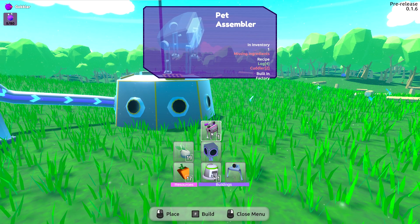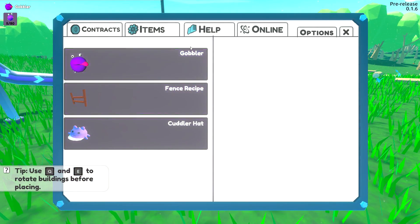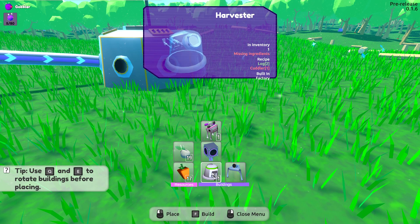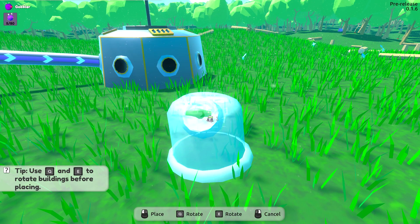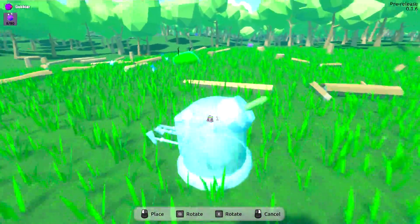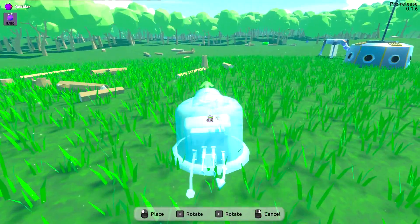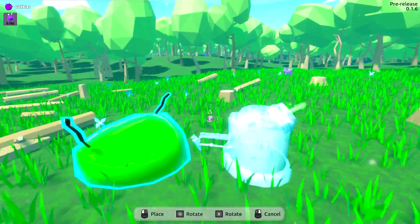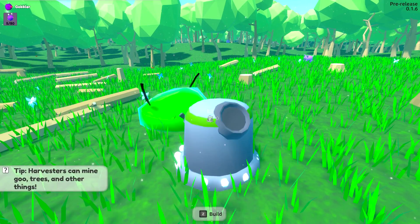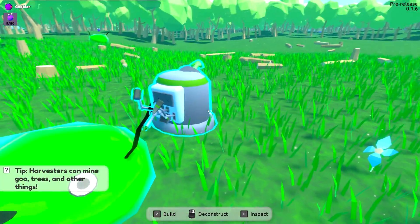Let's test out this harvester - I'm curious about it. If I press Z and hover over it... it doesn't tell me much. I think it might be good for these little green things. There isn't a closer one to my base though. We'll make one here - it looks like an exotic resource comes out from the side. Click this baby in here - oh, it's working! I thought maybe we could just pick it back up.